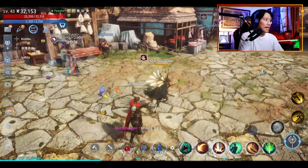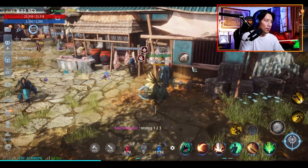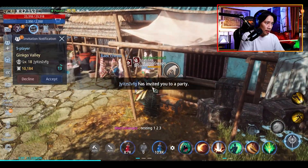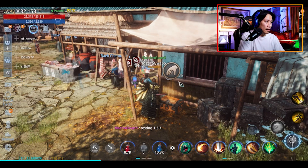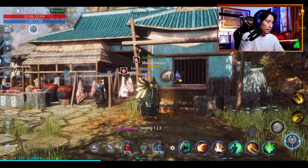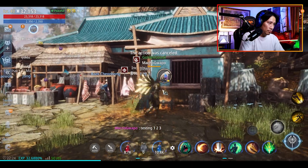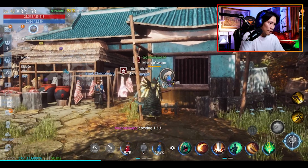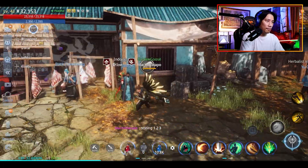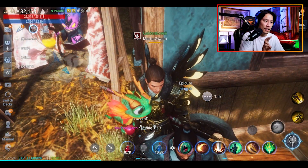Then the next thing you have to do is walk to Djangpo, like this part right here. You just have to stay close to him and then click on talk. After you talk to him, that's going to be your second clue.